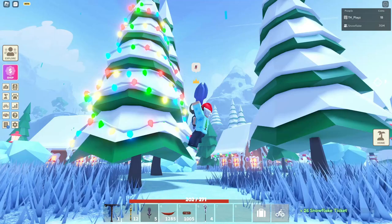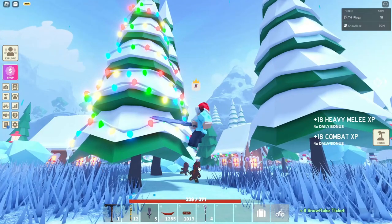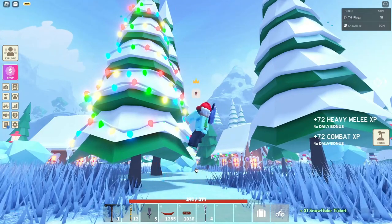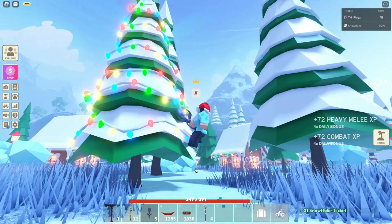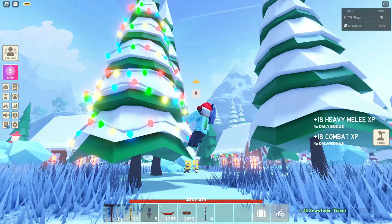What you're going to need to do is grab out an auto-clicker and just set it to 100 milliseconds. Then turn that on and you will be bringing four of them around to you and you will get around 30 to 31 tokens every single time they come. So you'll be getting a lot of tokens.